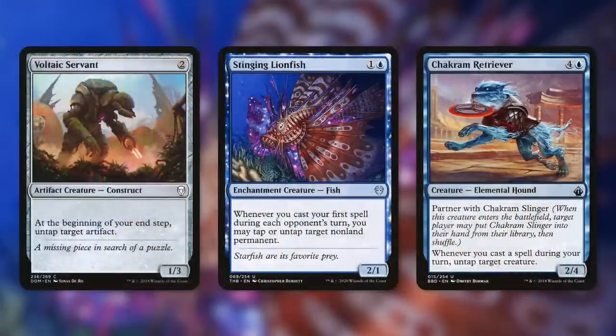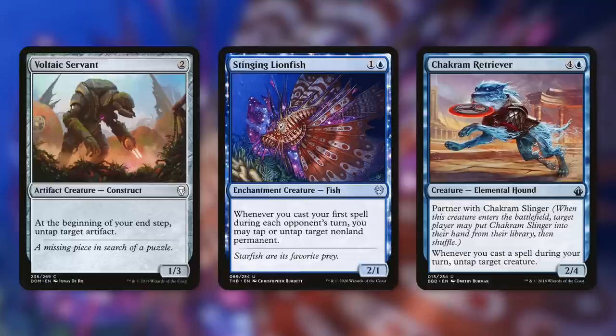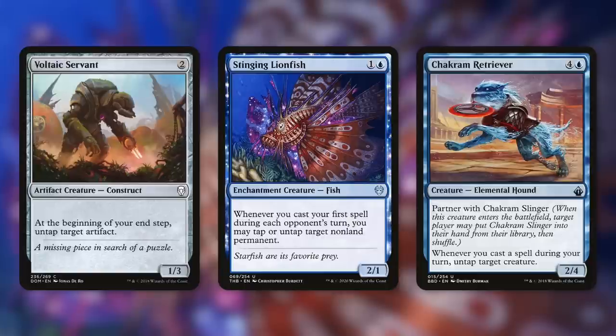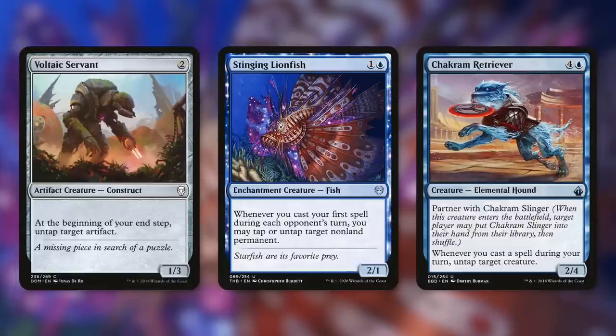We've got plenty of effective ways to utilize our commander's ability — a lot of ways to untap things, especially artifacts. Voltaic Servant: at the beginning of your end step, untap target artifact, so we can untap our commander to utilize it again or untap one of our massive mana rocks. Stinging Lionfish: whenever you cast your first spell during each opponent's turn, you can tap or untap target non-land permanent — that includes our commander. If we're casting spells on opponents' turns, we get extra untaps to dig further in our deck and make more pilots.